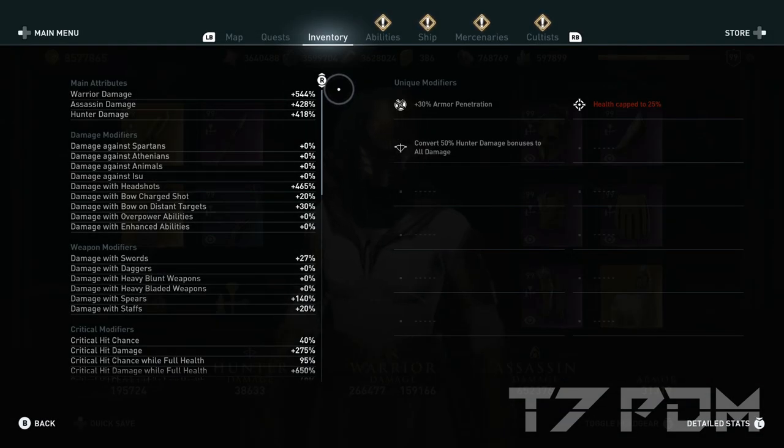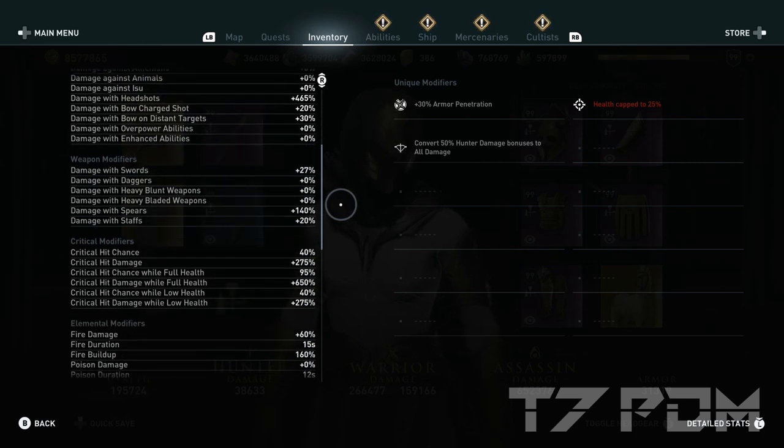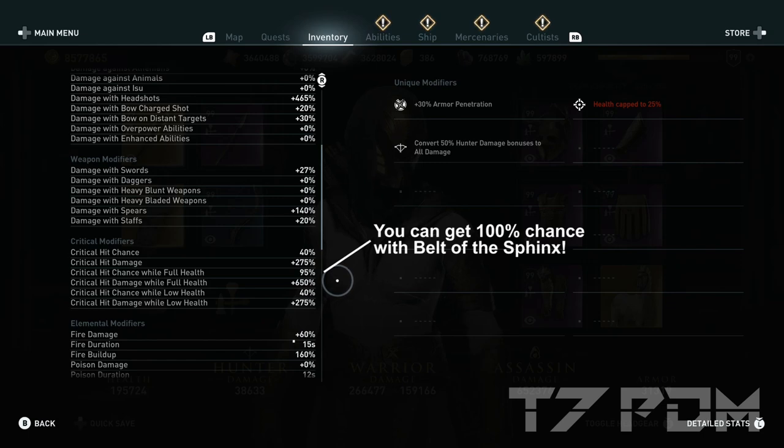This gives us total stats of 544% warrior damage, 428% assassin damage, and a whopping 465% headshot damage — resulting in the overall best hunter build of all time. We have 140% damage as spears (the maximum), 95% crit chance, and 650% critical damage. You can max crit chance to 100% if you just use the belt of the Sphinx.